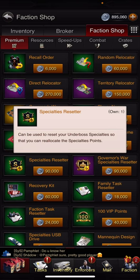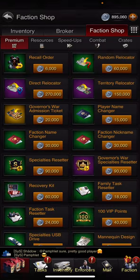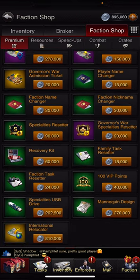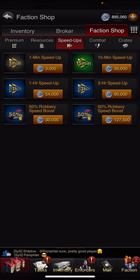You get probably 90,000 or more of these a day just by being active. This allows you to reset your specialties — I could buy nine of these if I wanted. Direct Relocator is another good one. If you really need it, you can even get three-hour speed-ups, though that's a little bit expensive. I can only get nine, so just a little over a day's worth, but if it's really needed for an upgrade, you can always do that too.